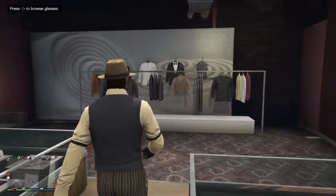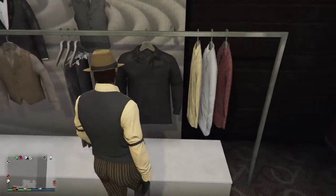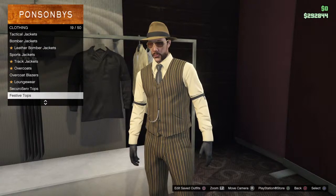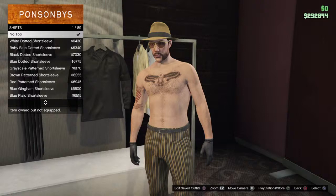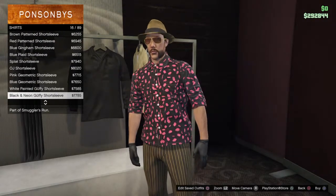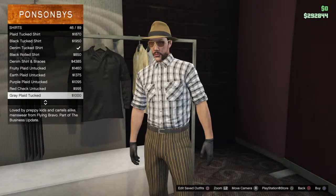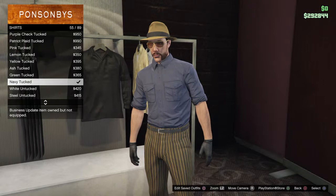You can go to any clothing store, it doesn't matter where it is. You're going to first head over to Tops, and then for the Los Santos Police Department, or for the City Cop, you'll want to go all the way down to Shirts, which is 28 out of 50, and then go all the way down until you find the Navy Tucked shirt. Go ahead and apply that.